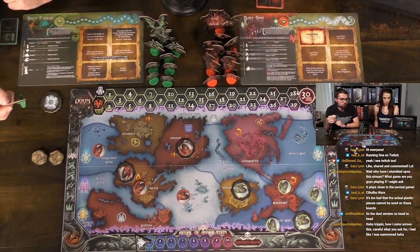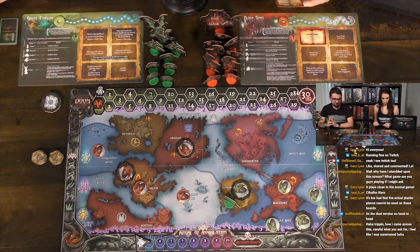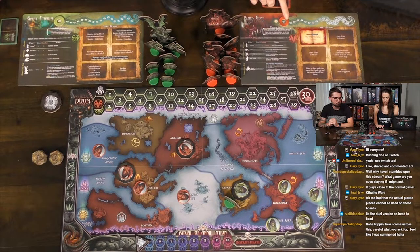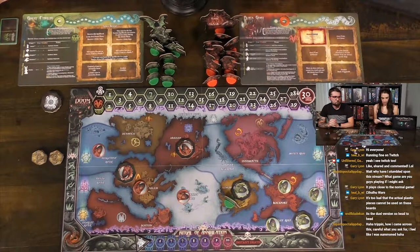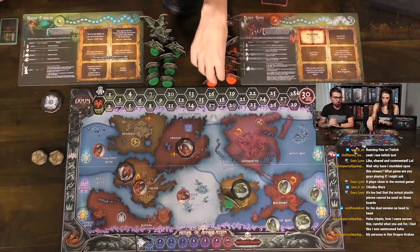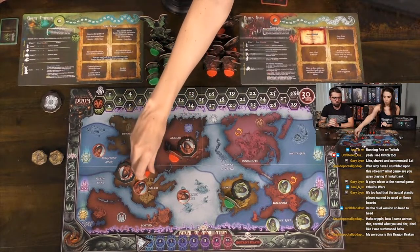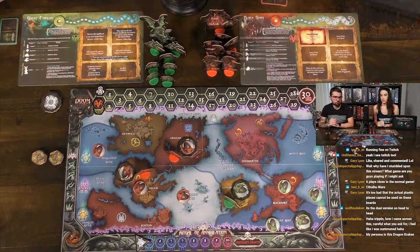The symbol on your board dictates which character. You can put a Shoggoth on any space that has your own gate. A Shoggoth has the spellbook ability Absorb, but otherwise it's a two-combat unit for a two-power cost. Callie has two power left and summons two ghouls — when you summon monsters you can summon multiple of one or more types from one or several gates.